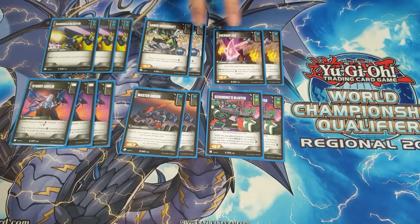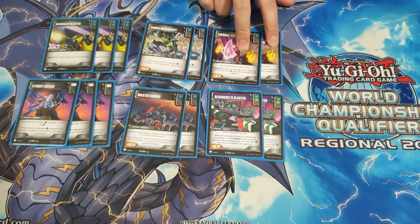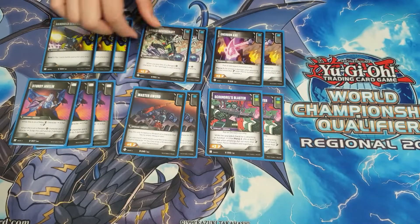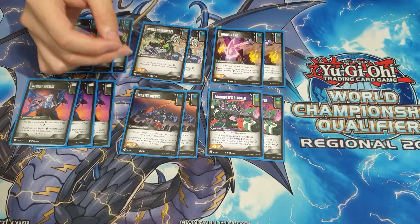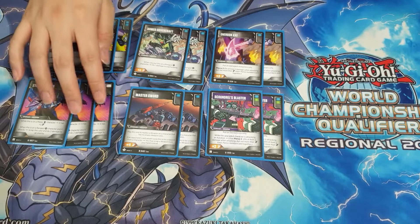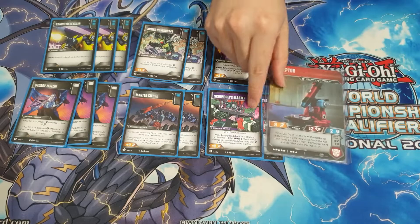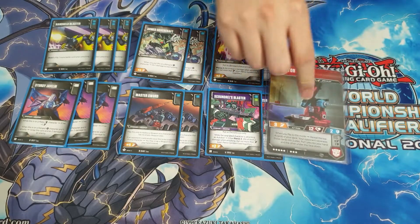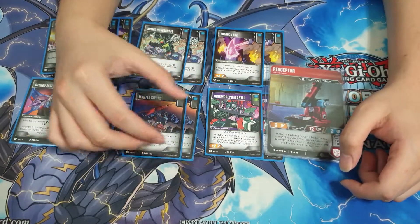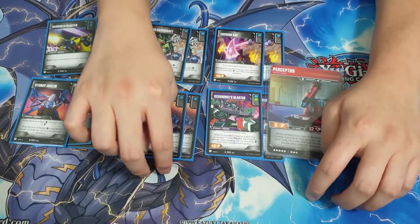Energon Axe is still the best blue weapon in the game, and it combos well with K-Mean Crash, which we are playing, so we're still running two. Armed Hovercraft gets some direct damage in and lets you replace it into Master Sword pretty easily. Master Sword is the end state you want to reach — it's basically the same as resolving a Showing Off with Pounce, giving you a plus-four attack since most Perceptor piles are going to be two-and-two.